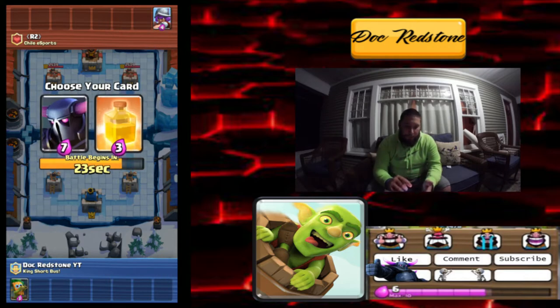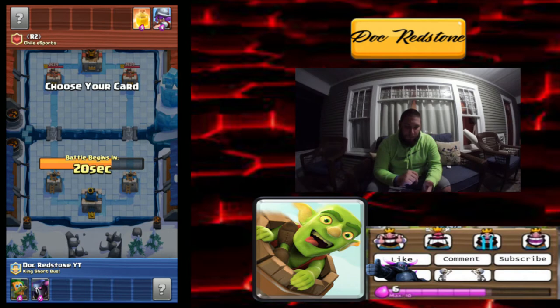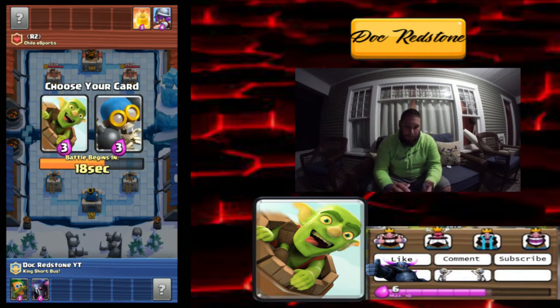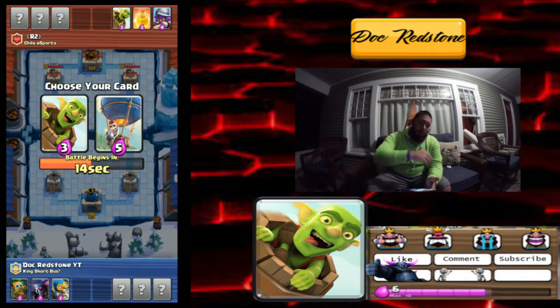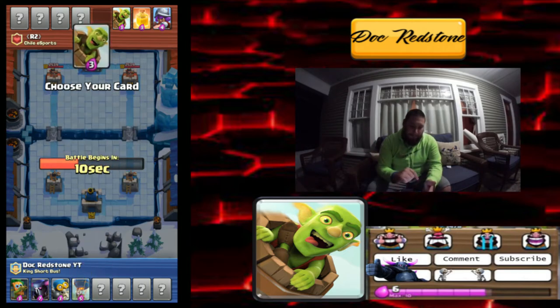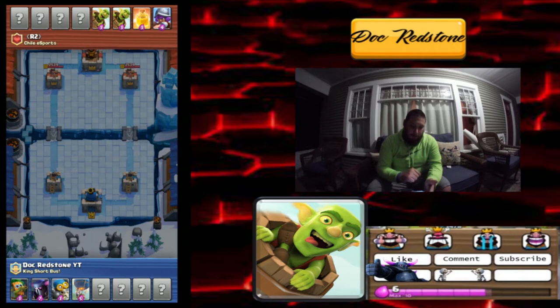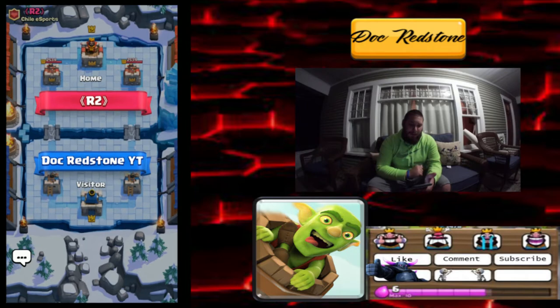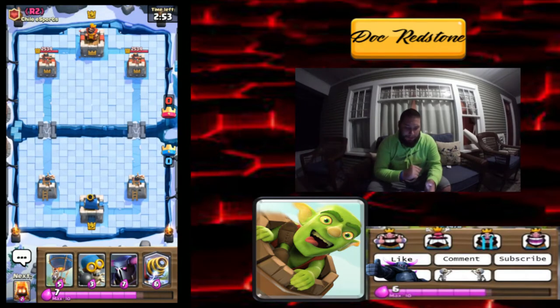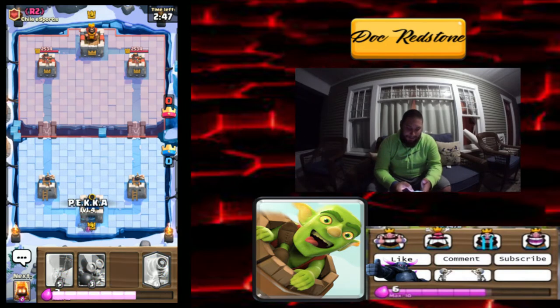We're gonna go with a dark goblin, a big Pekka, and a bomber — if they throw it off to one side that bomber will help. And we got a balloon too so we're a little heavy right now. Let's see what he gave us in return — we have a sparky! Sparky and bomber combo here. We're gonna drop a Pekka in the back.